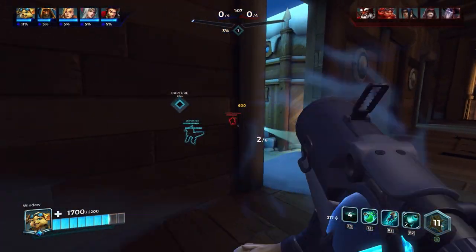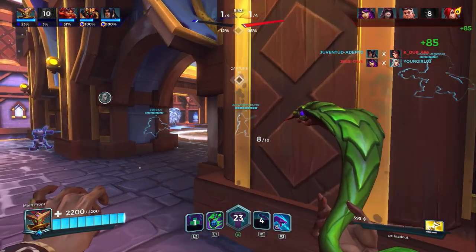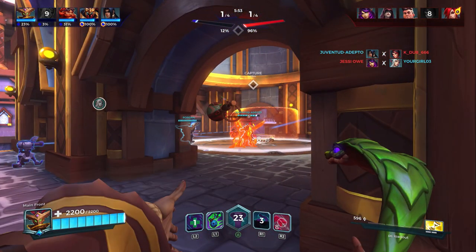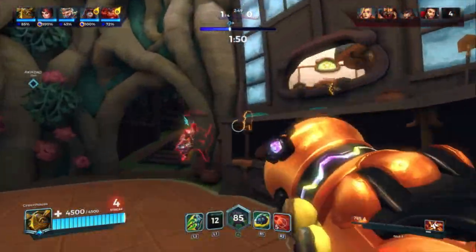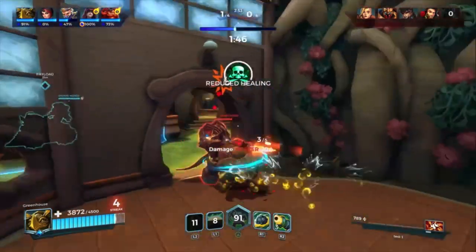When it comes to Makoa's hook, it acts the same way as Damba's and Pip's secondary fires, as it comes from the far left of the screen towards the center of your reticle. When using Makoa's hook, you need to be mindful of how to aim it, which can be different at each range and at different angles.